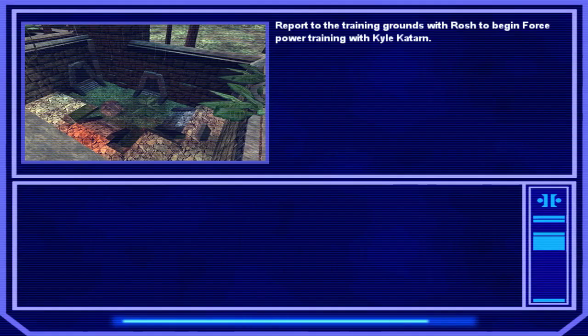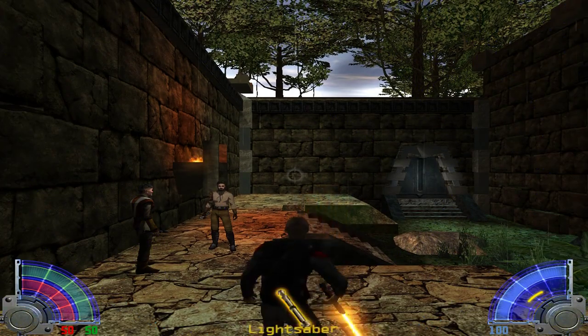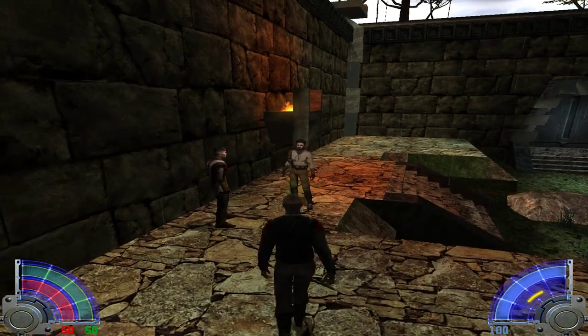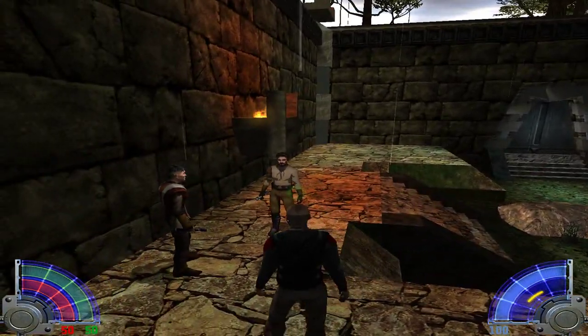So Kyle will make sense, because before this there was actually another Jedi Knight game — this is like the sequel. This is one of the many training grounds here at the Academy. I'm going to put you two in separate courses. When you're ready, Jaden, go through that door. Rosh, follow me.